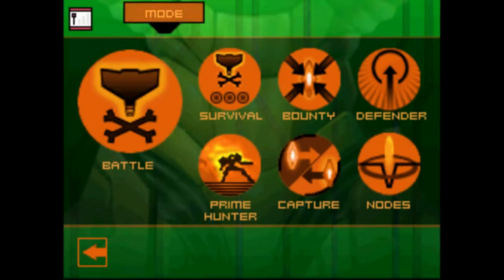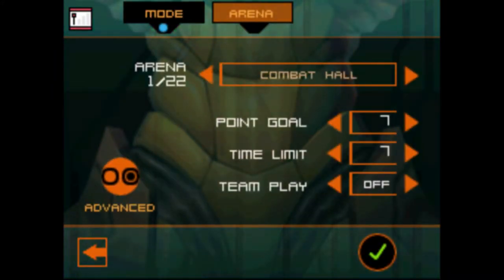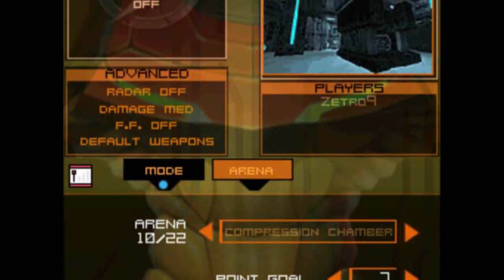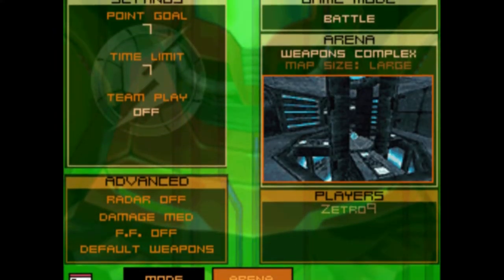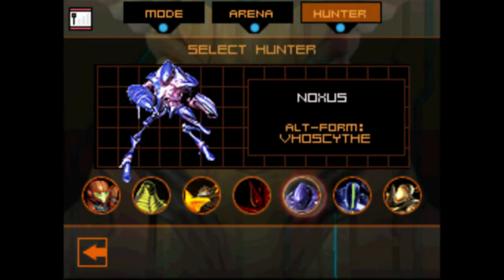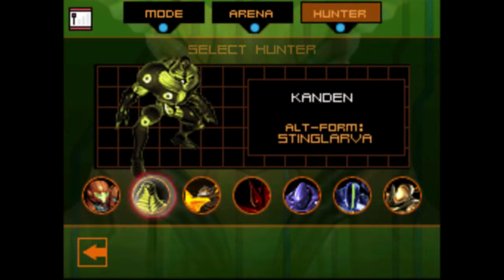Metroid Prime Hunters made an unprecedented impression on the Metroid community in that its biggest strength is perhaps in its multiplayer mode. Unlike Metroid's previous attempt to make an exciting multiplayer experience, although I still think it can be fun, the players could now choose from seven different bounty hunters: namely Samus herself, Kandon, Spire, Trace, Noxus, Silux, and Weevil, all of which are bounty hunters featured in the main story of the game.